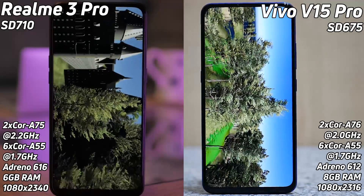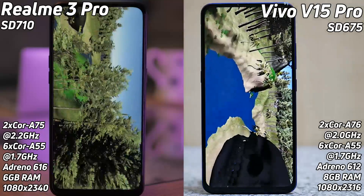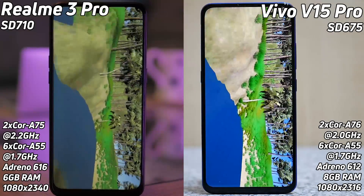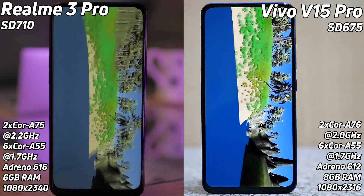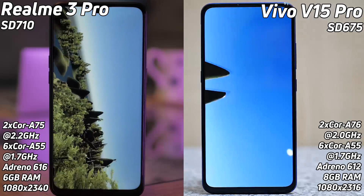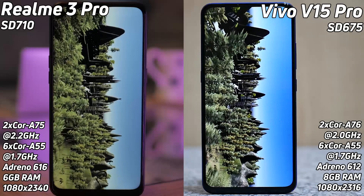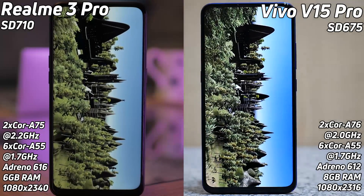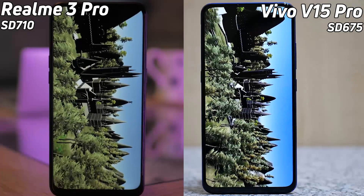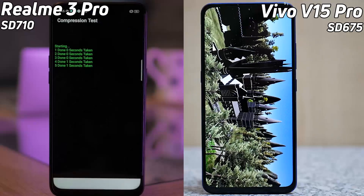Will those 200MHz make a difference in the CPU? There are also different generations of CPU from the A75 to A76. Now it looks as if the Realme 3 Pro has found its rhythm — it's dug deep, put its head down, and it's catching up. They're absolutely neck and neck now, and the Realme 3 Pro was the first to see the sun as the flyby swooped over and down into the castle scene. Who is going to win? Oh, it looks like the Realme 3 Pro has gone first into the compression phase.